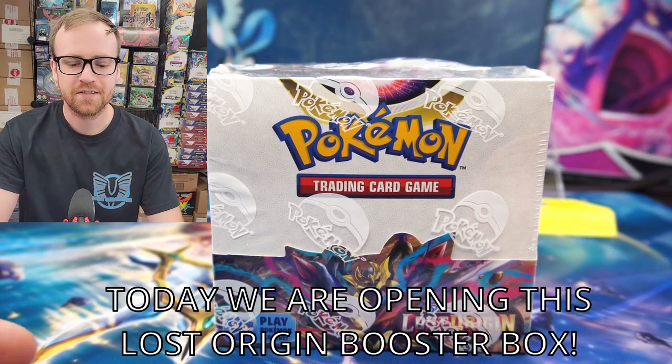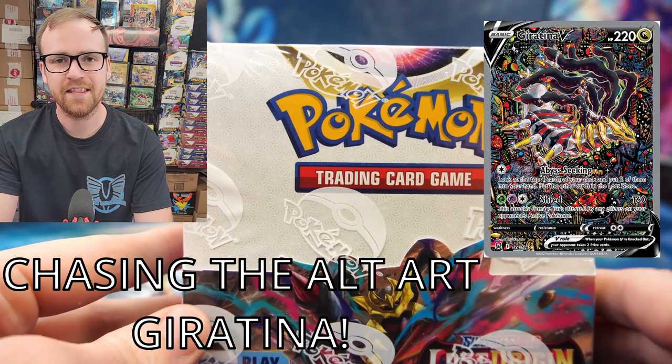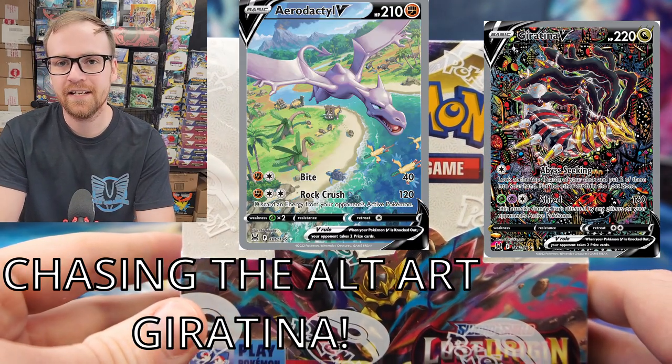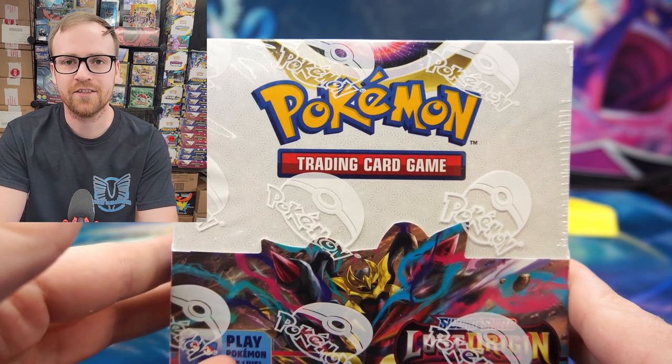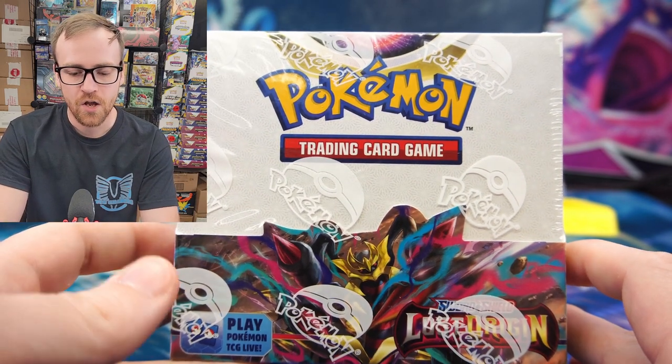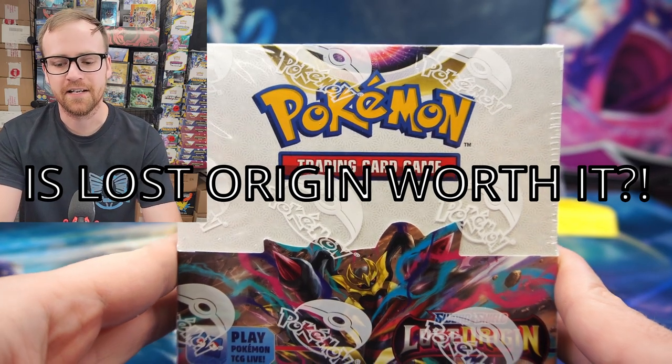Today we're going to be opening up the newest Pokemon card set, Sword and Shield Lost Origin. We're going to be chasing the amazing Altart Giratina and the Altart Aerodactyl. A lot of really cool trainer gallery cards on the inside of this box as well. We're going to find out: is Lost Origin worth it? Let's go ahead and crack open this box and find out.